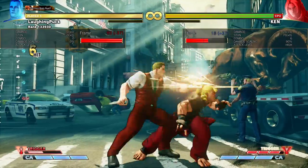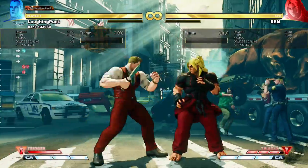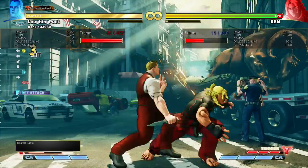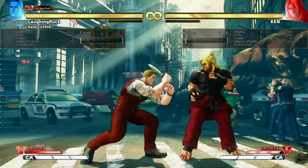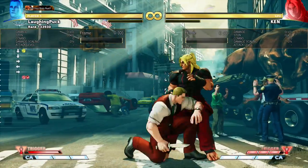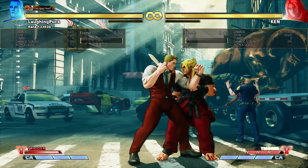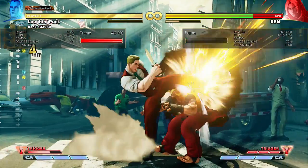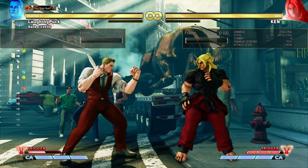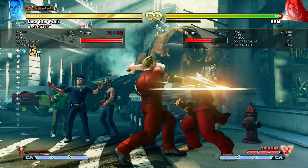You can combo the lunge off of lights, but you could also just combo into medium ruffian kick off of lights. The fact that the lunge is plus lets you do it without even having to hit confirm it, but it's still a massive waste of your trigger compared to, say, doing medium ruffian kick — which wouldn't cost any more gauge, has better knockdown, and better corner carry.